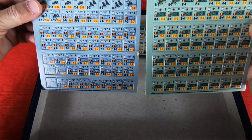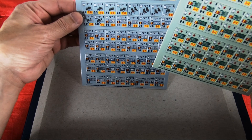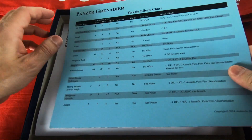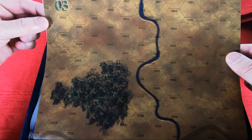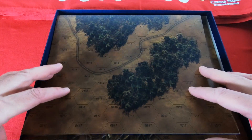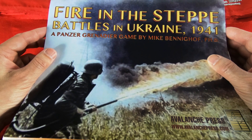Eastern front — the view is from the top, so it's a different point of view, but acceptable. Guys, the components are pretty good overall. I repeat, I don't like the Panzer Grenadier markers, and the maps are a little dark with good graphics but dark colors. Let's close the box and hope to play a scenario as soon as possible. Thank you for your attention and bye.